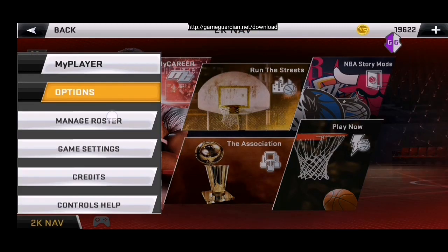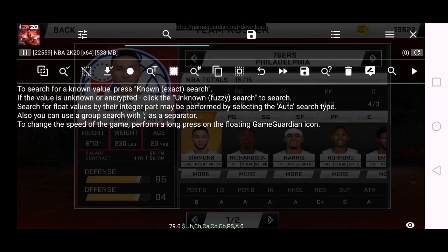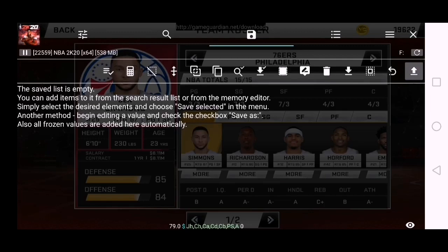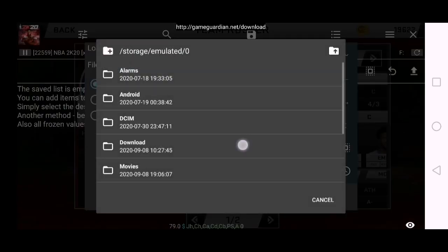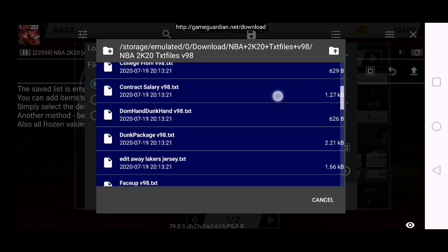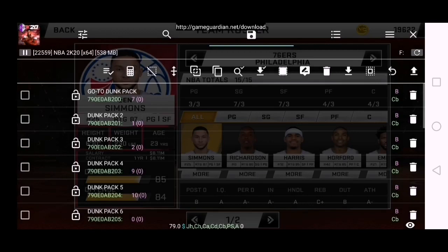Punta kayo sa Manic Ruster. Then load nyo itong text file na ito — dunk package text file. Wala muna kayong ipipraise kasi pipili pa tayo ng dunk package natin.